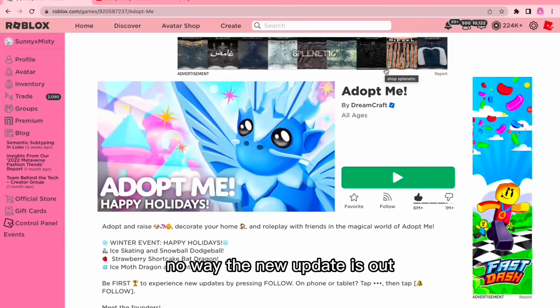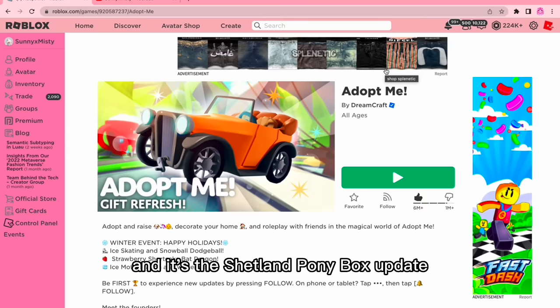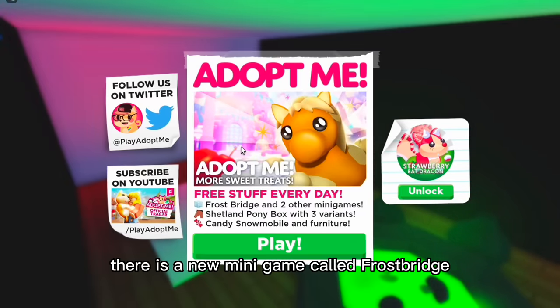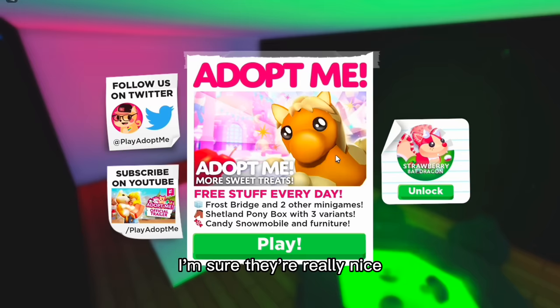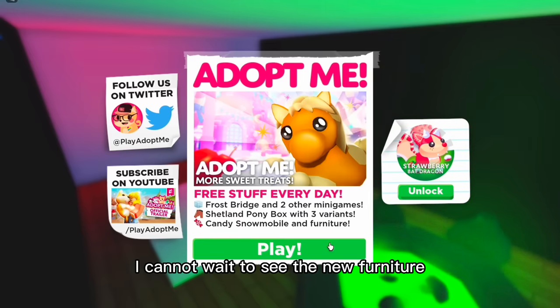The new update is out — I believe this is week two of the new update, and it's the Shetland Pony Box update. I also heard that Adopt Me added a few more things as well. There is a new mini game called Frost Bridge, a Shetland Pony Box with three variants, a candy snowmobile, and also some new furniture — and I love furniture!